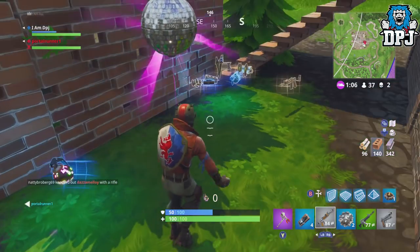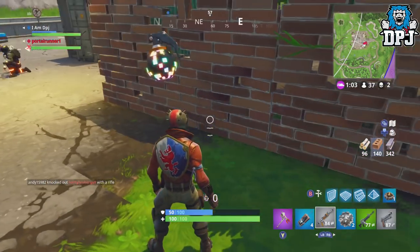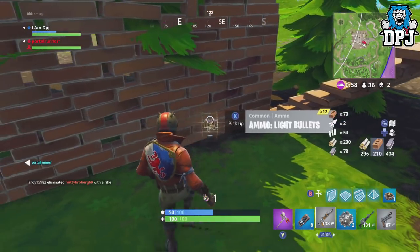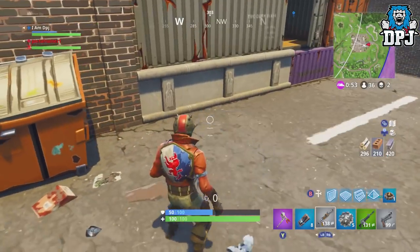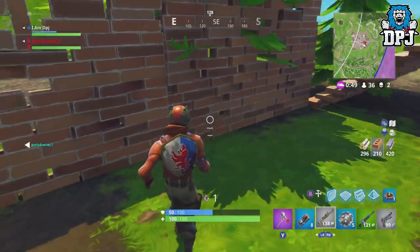Simply throw the boogie bomb and pick up the item at the exact same time. You do need good timing but you will get the hang of it — it's pretty easy. Now if you have done this right, you should throw the boogie bomb and pick up that weapon, but you should still have the crosshairs from the boogie bomb on your screen. If this is the case, then you've done this glitch correctly. Once in this glitch, if you switch weapons you come out of it, so do not do that.